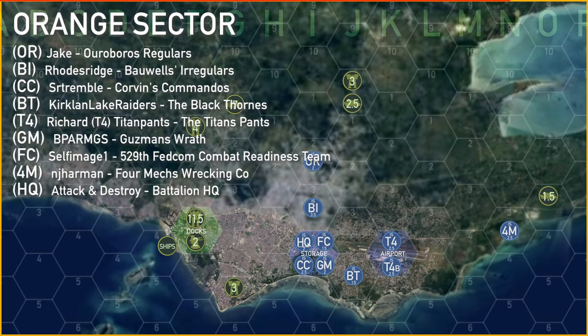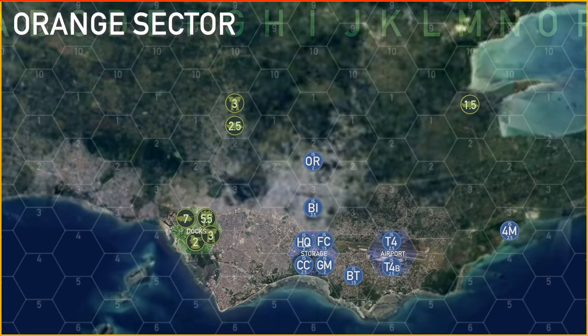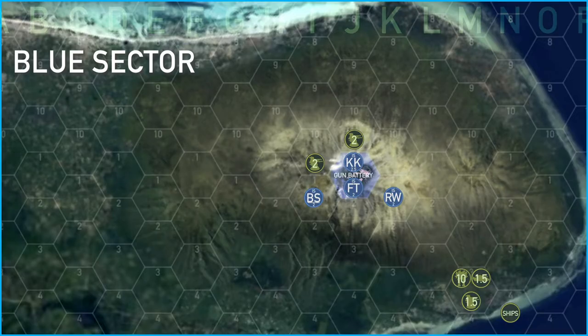At the end of the battles, the players had both the storage and the airport, meaning all units on the island are now in supply regardless of how far away from the HQ and supply units they are. This was very important to TN over in green sector, who's been running out of supply for the first two turns. The beginning of turn three will be interesting because the Liao defenders have decided not to engage the players — they're pulling back and consolidating their units.